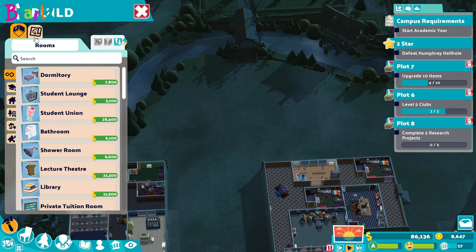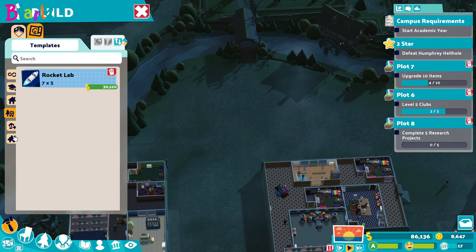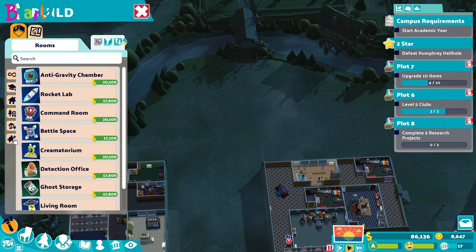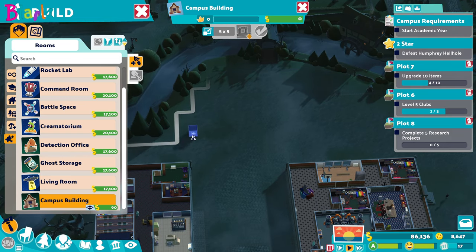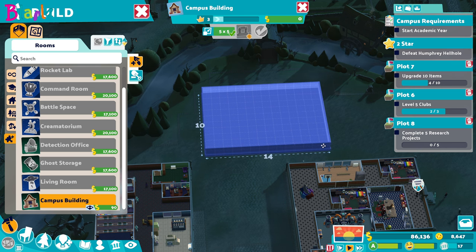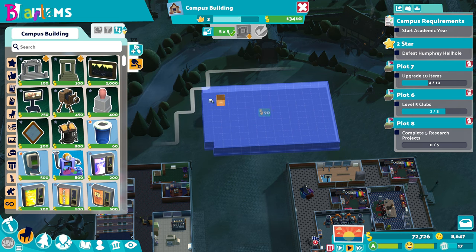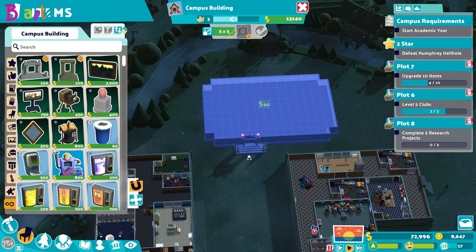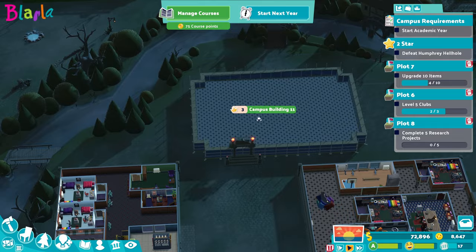It's just as well we don't need to build anything else. What we are going to do though is build a new building - a new campus building. What I'm thinking is a sort of central place, right, a bit like this. I also like to match the style of the buildings already there, so we're going to do that, and we can see the path coming this way - we'll pop the door there.